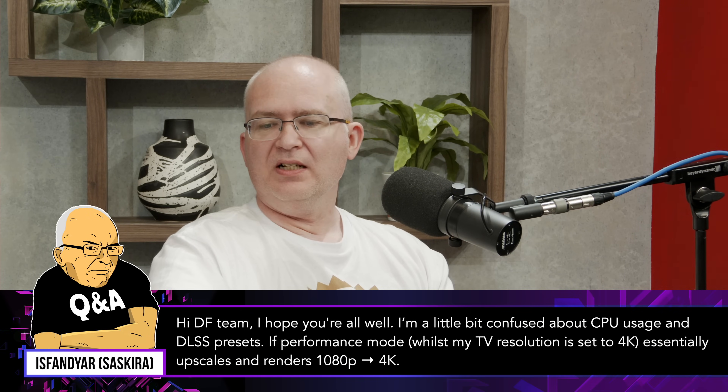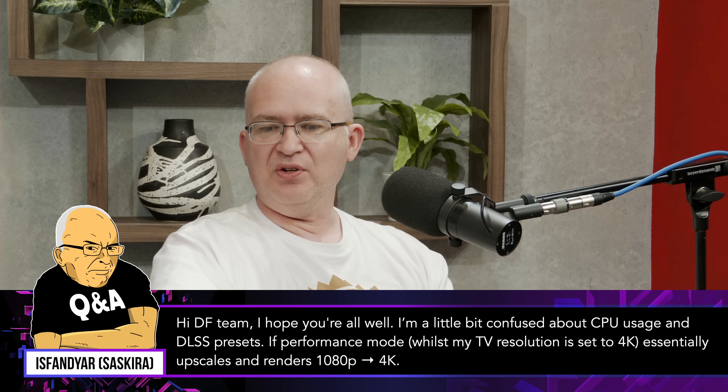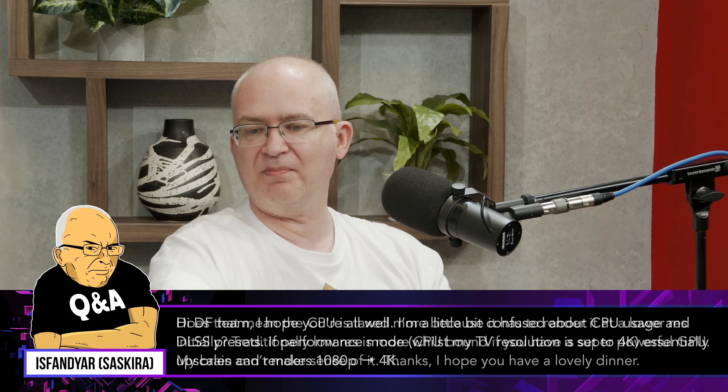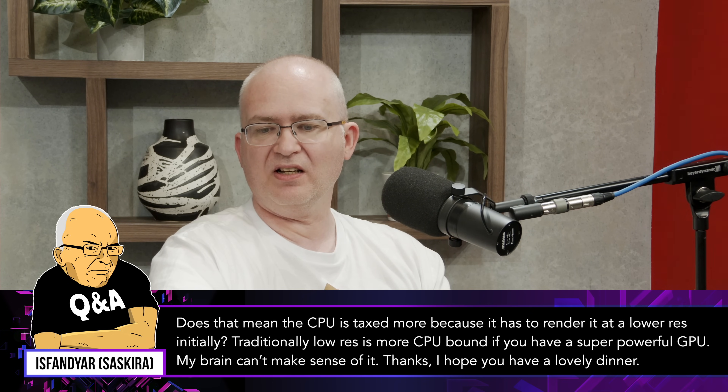I'm a little bit confused about CPU usage and DLSS presets. If performance mode whilst my TV resolution is set to 4K essentially upscales and renders 1080p to 4K, does that mean the CPU is taxed more because it has to render it at a lower resolution? Traditional low res is more CPU bound if you have a super powerful GPU — my brain can't make sense of it.